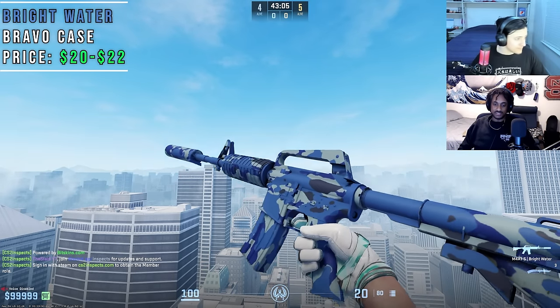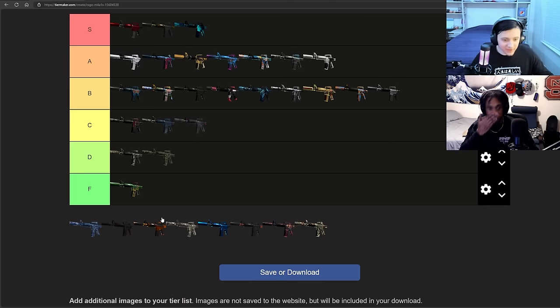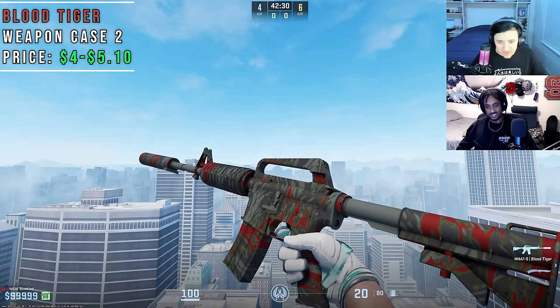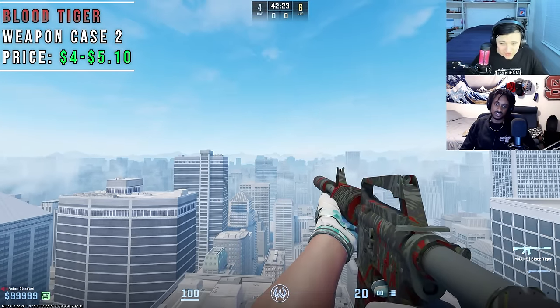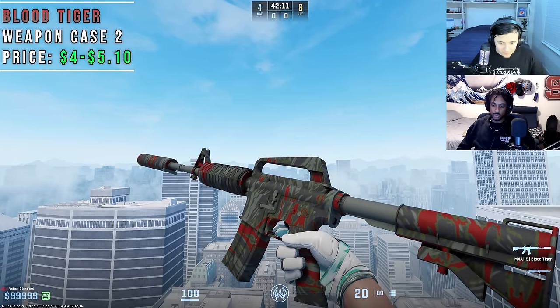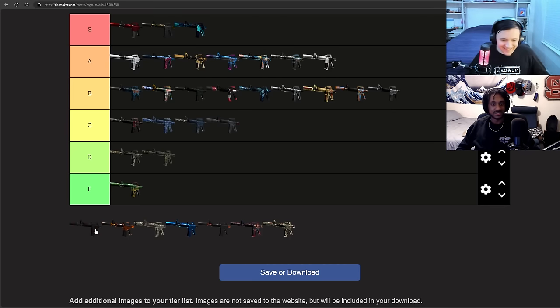The Bright Water is fine — it's basically a blue Boreal Forest. It looks better because it's blue and not as boring, but it's still boring because it's a camo skin. That's literally it, that's everything about this skin. It's a C tier and there's nothing noteworthy about it. To have good skins you need mid skins, and this is definitely mid. Boring pattern, colors are whack. It's not terrible, I just don't like it. It has a little bit more juice over the Boreal Forest, but it's still C tier.